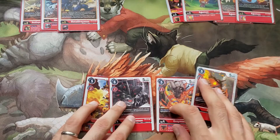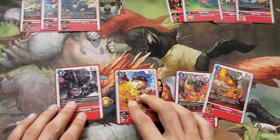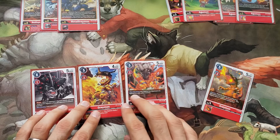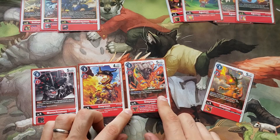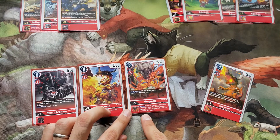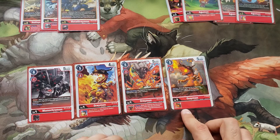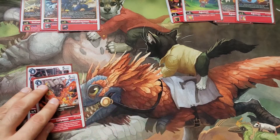For the champions, I had 4 of the 1-cost blocker that evolves for 1 with blocker. 4 of the starter Greymon with Security Attack plus 1 Inheritable. I had 3 of this one, which evolves on an Agumon for only 1 and has Inheritable plus 2000 if it's a Greymon or OmniMon. And then I wanted to try one of these — the Greymon that gains Security Attack plus 1 on your turn if it evolves from an Agumon.